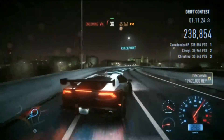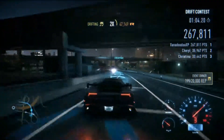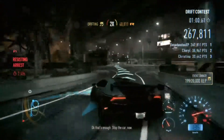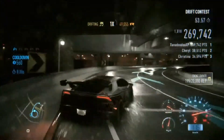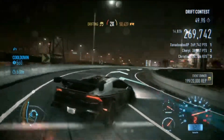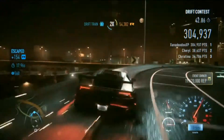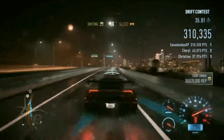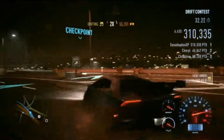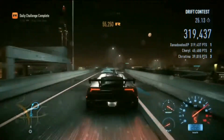Obviously you need to drift for drifting rep, but if you want to get speeding rep or tuner rep you need to do other stuff. Speeding rep I believe you just have to go fast and accelerate fast, while tuner rep is like doing nitro stuff like that. As you can see I'm absolutely killing it — 353!